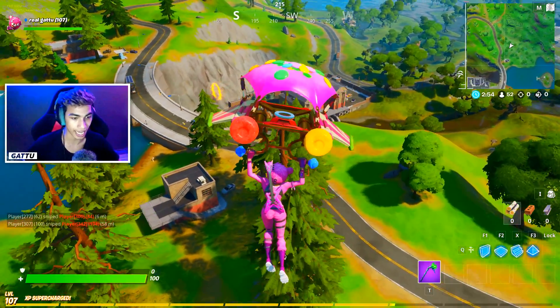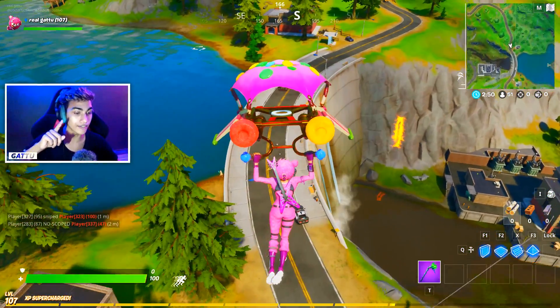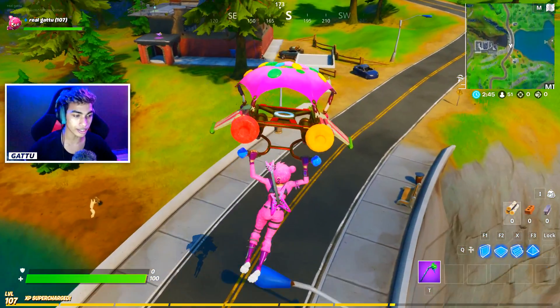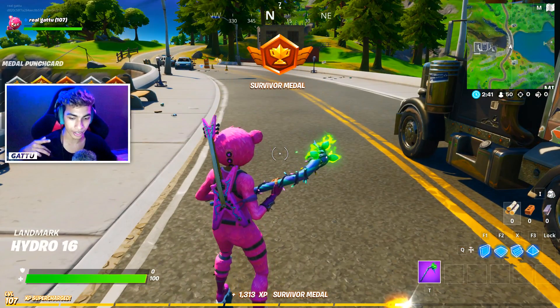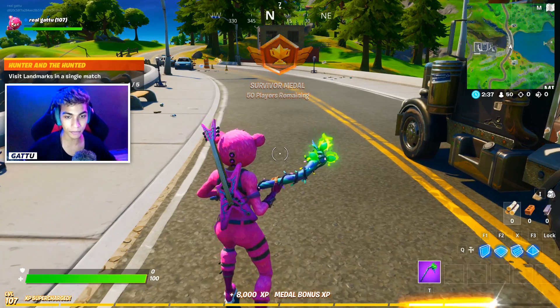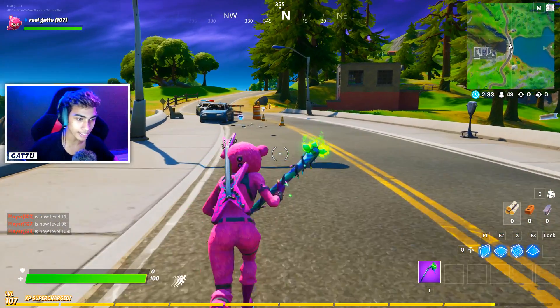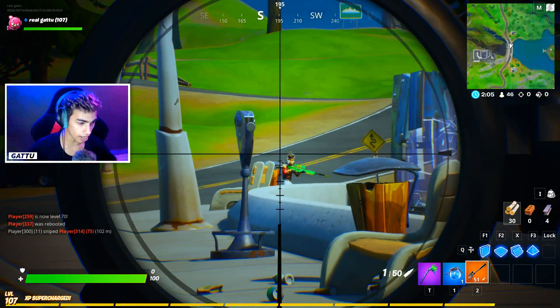Let me drop down, open a chest, and get an elimination so you guys know how to complete this challenge. It's a pretty simple challenge. This place right here is Hydro 16 — as you can see down there. We got ourselves a weapon, so let's go ahead and eliminate someone. By the way, we need to eliminate three players to complete this challenge.